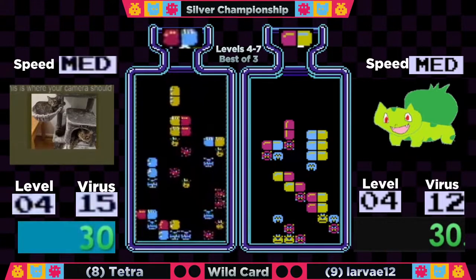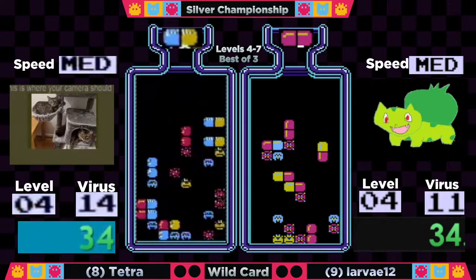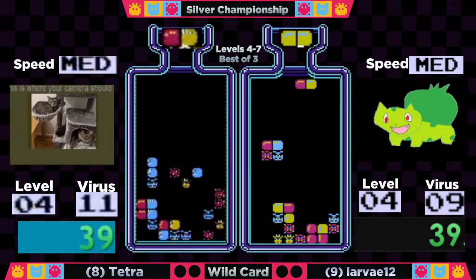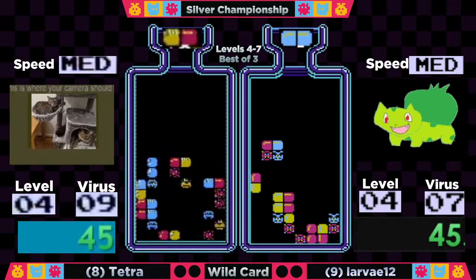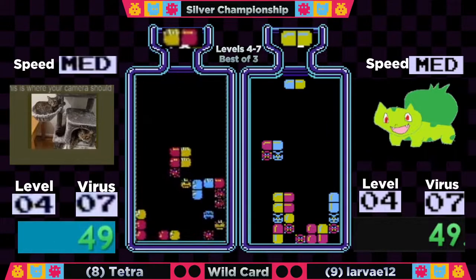That does mean there's a chance for more viruses to be up high, which means more drop time. But so far these two are navigating it pretty well — fantastically, in fact. RNG can be a little rough here, but with the right pills you can really make some plays happen. We're seeing Larva already, both players down to seven. Larva trying to go for that tuck, didn't quite get it.